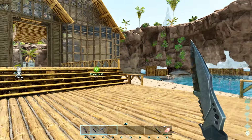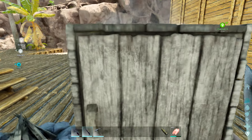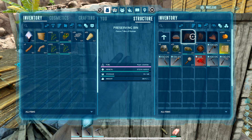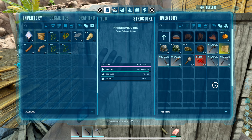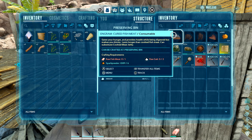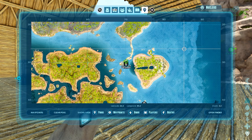There are a few other things I want to show you. In the preserving bin you have cured fish meat and cured prime fish meat. The description says it satiates your hunger and provides health while being digested, but makes you thirsty. One substitutes for prime meat jerky and the other substitutes for cooked meat jerky.